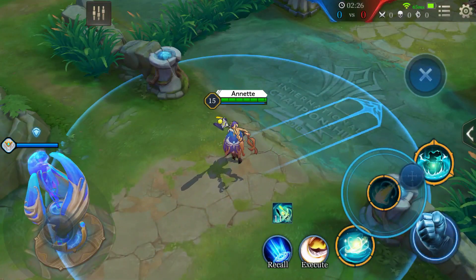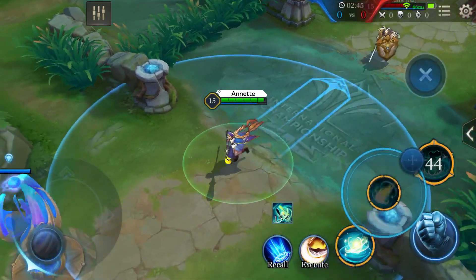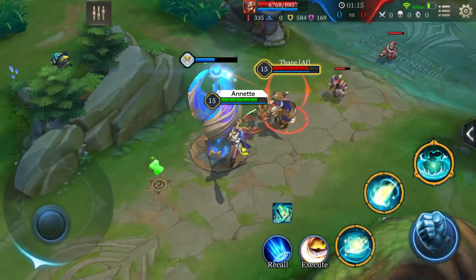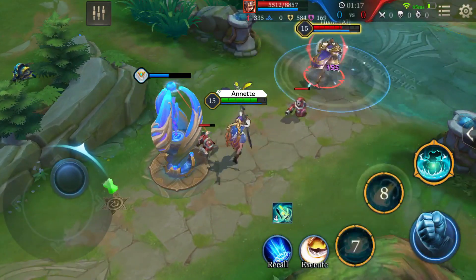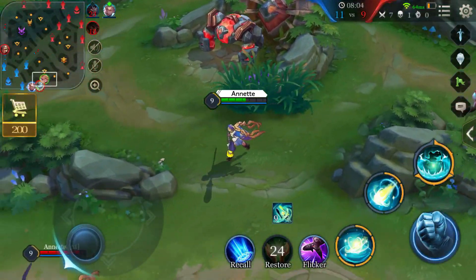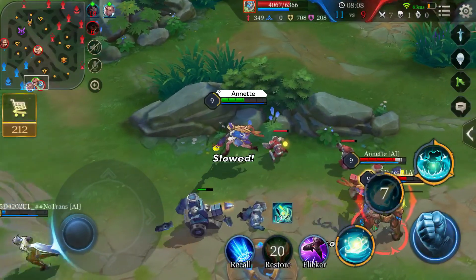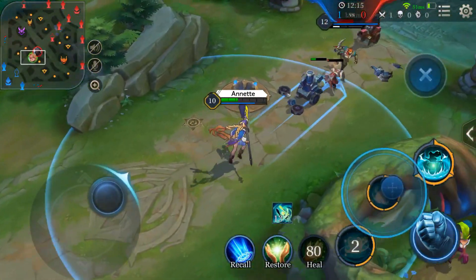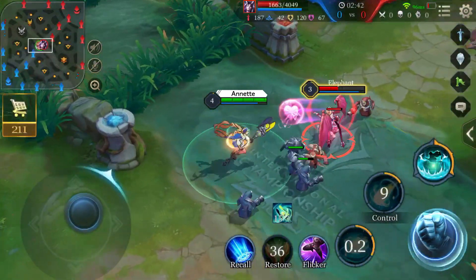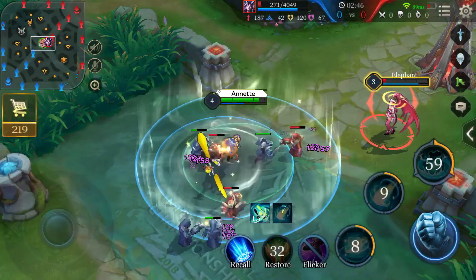Second ability: Wind Cuffs. Fires a Wind Orb that deals magic damage and reduces enemy movement speed. The orb keeps traveling, and upon striking a second target, creates a chain that pulls both targets in and deals additional magic damage. The targets are also stunned for 1 second. Passive: the cooldown of this ability is instantly reset when Annette is stunned. She also gains physical and magic resistance and a shield for 2 seconds.